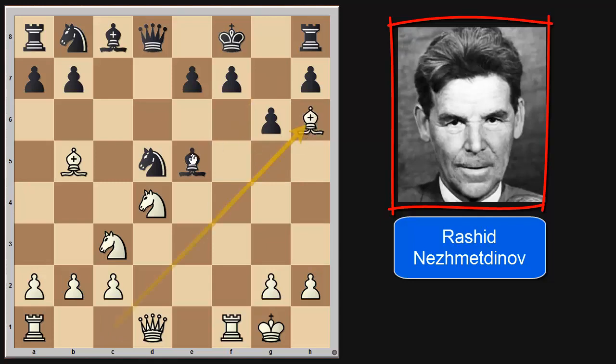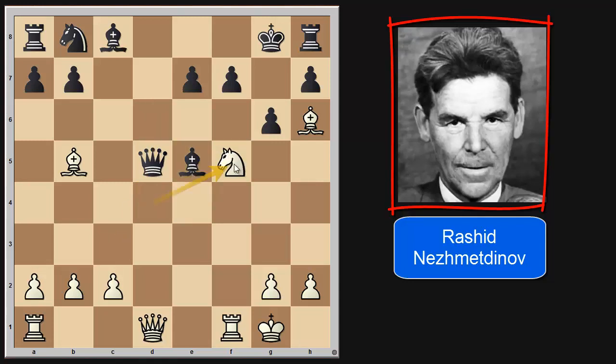Bishop to g7 was much better for Black, but Black played king to g8. And here comes knight captures d5. After queen takes on d5, beautiful knight f5! Of course you can't take the knight, otherwise queen captures queen. And this is just winning. If you take my queen on d1, then I can simply play knight captures e7, and it's checkmate.